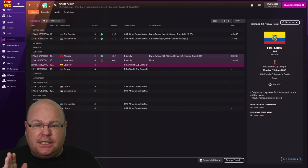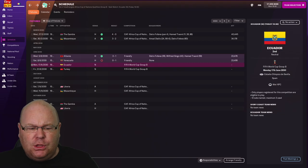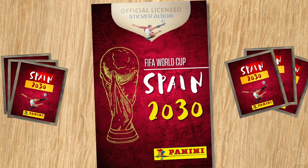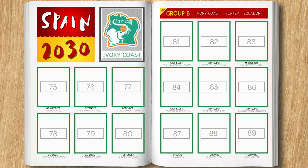We've made some big announcements and a huge signing. By now you've all had a chance to get to a newsagent and purchase your copy of the Spain 2030 Panini sticker album. It's great to see Ivory Coast in there and we can use the sticker album to talk through our squad. We start our Panini sticker book with our shiny emblem, before revealing that Nicholas T is our starting goalkeeper.